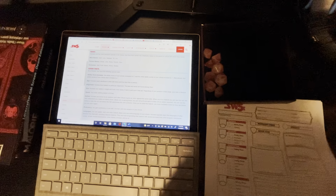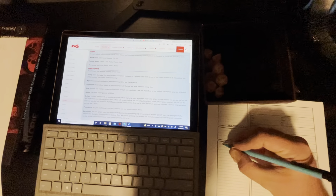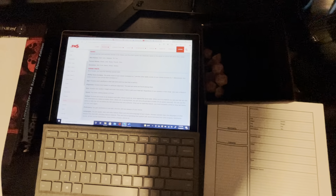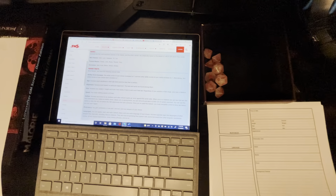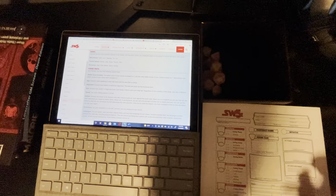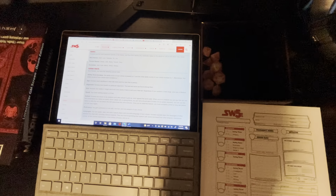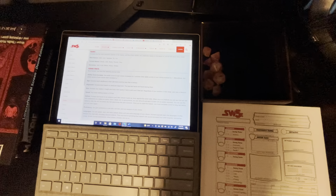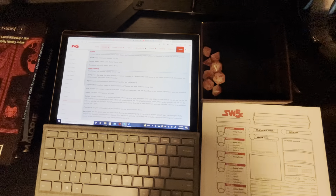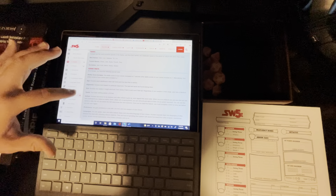I'm used to the regular 5th edition character sheet, so I'm kind of trying to get oriented. I'll put down his defiance ability — or 'defiant' — which is a d4. Once per short or long rest, I can roll a d4 and add that to one of my rolls. I can increase one ability score by two and two abilities by one, or increase four stats by one. I'm going to decide as I go. But now let's go into backgrounds.